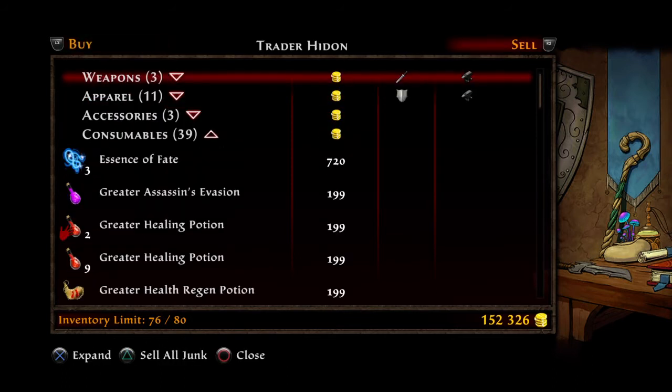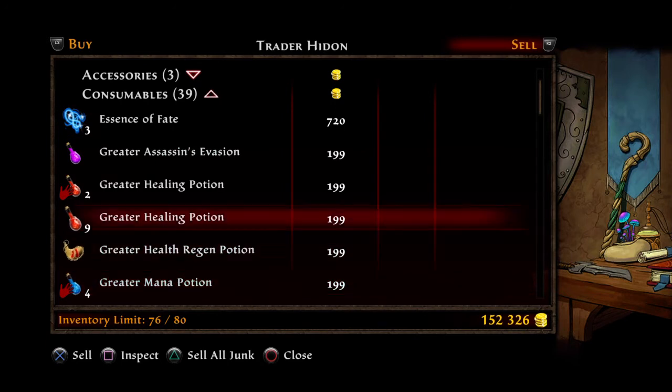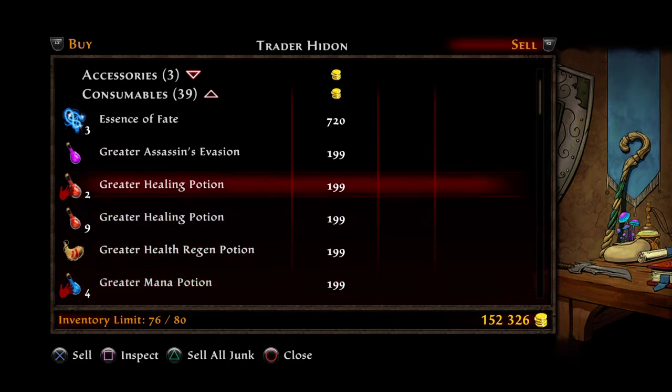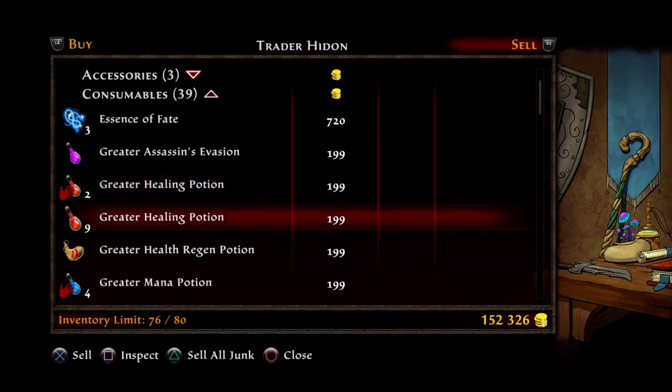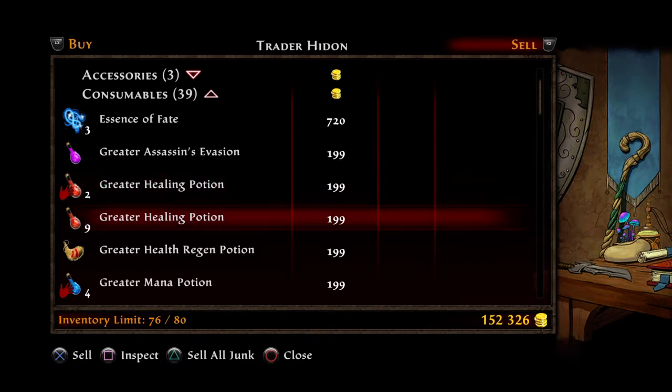This is the way it works. This will not work for stolen items — the game differentiates them. As you can see, I've got two greater healing potions that are both stolen, and then I've got nine regular ones.